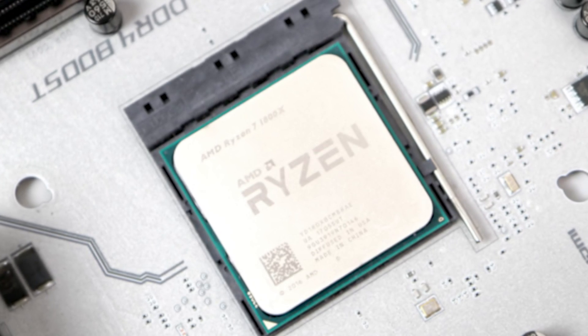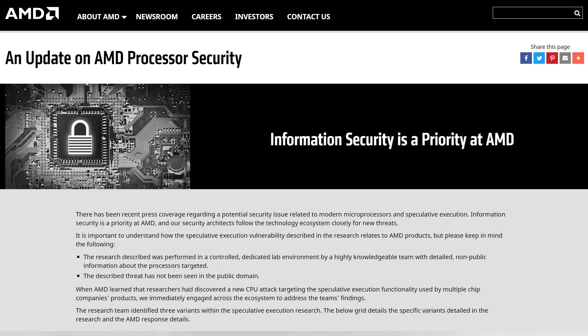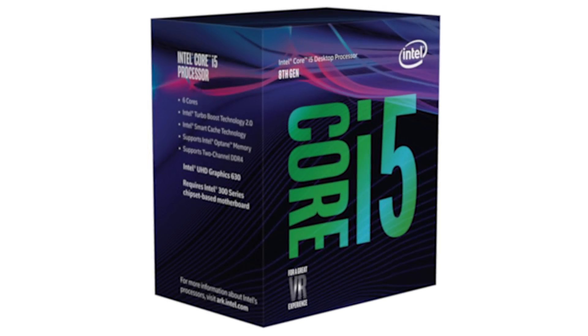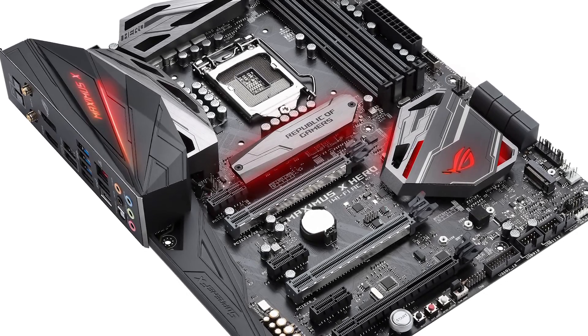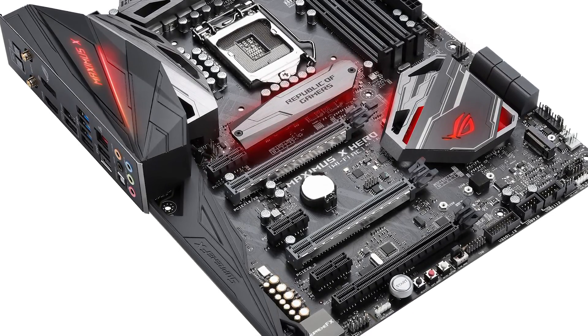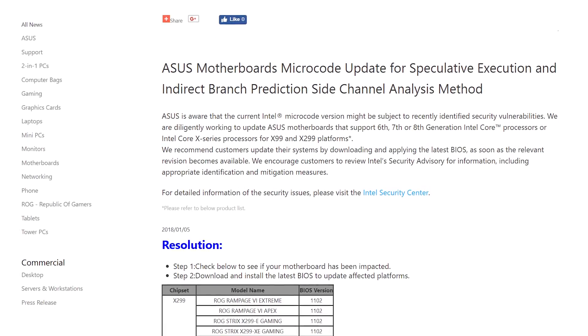First of all, I'm not going to concentrate too much on AMD CPUs for now. The firm itself believes that it's relatively insulated from the issues on Meltdown at least, and the focus has been on Intel instead. I'm going to be concentrating on CPU benches from the Core i5-8400, a chip many regard as the best mid-range gaming processor money can buy right now. I'm pairing it with an ASUS Maximus 10 Hero motherboard and 2666MHz DDR4. I've chosen the ASUS board because the firm is one of the first out of the gate with microcode updates that help to protect against Spectre.